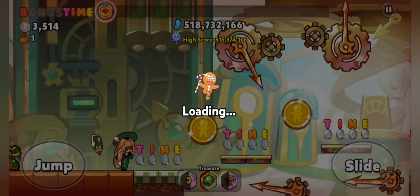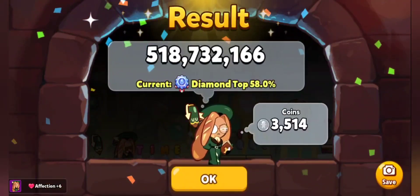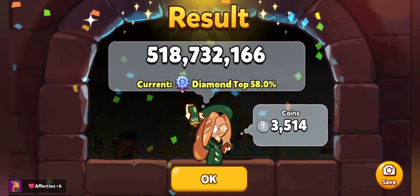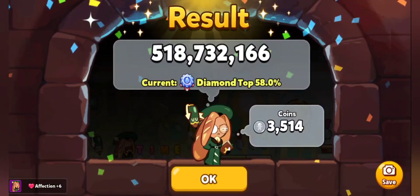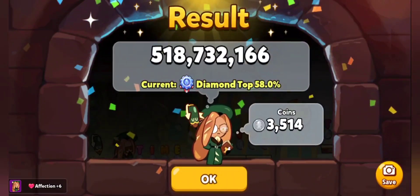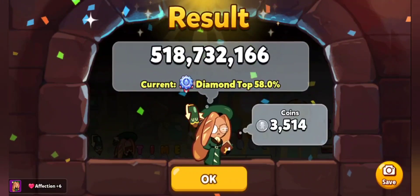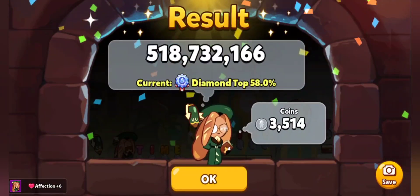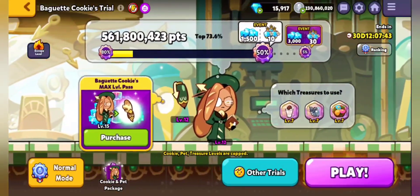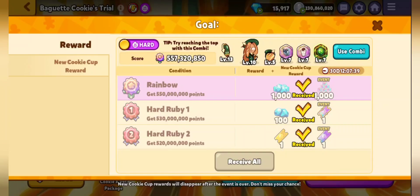And there's the facepalm again. That's basically both of the diamond rank runs. On the next run it's going to be the coveted rainbow rank, and without the legendary treasures, so I'll set things up and be right back.